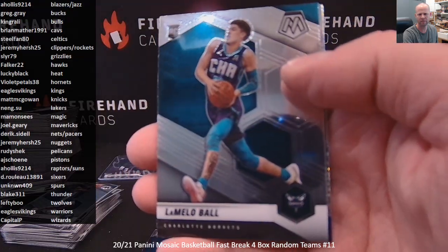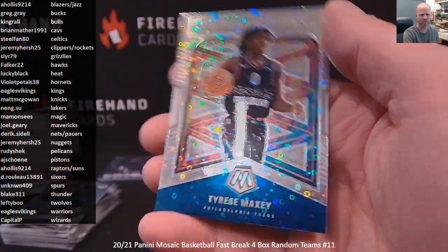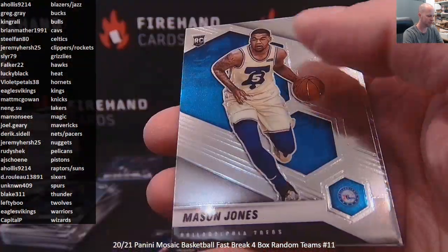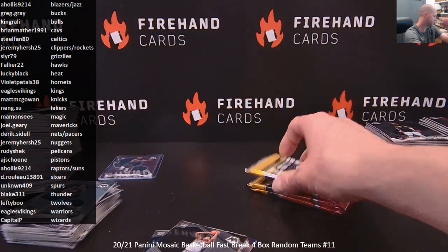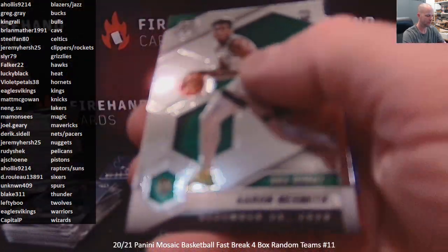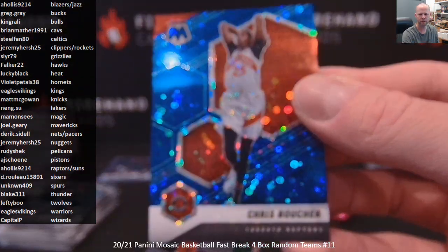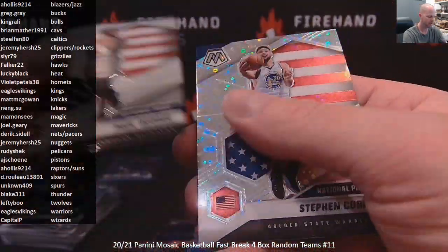LaMelo Ball base rookie — finally. The Hornets, Violet Petals. Tyrese Maxey Introductions Disco. Vassal Okongwu. Madison Jones. Luca Stair Masters insert. Malachi Flynn. Jaylen Brown Disco. Aaron Nesmith. Zeke Najee. Chris Boucher number 85 for the Raptors blue disco — Toronto Raptors, Hollis. Last pack of the break — we didn't get a gold. Pokasevsky and a Disco Stephen Curry National Pride.